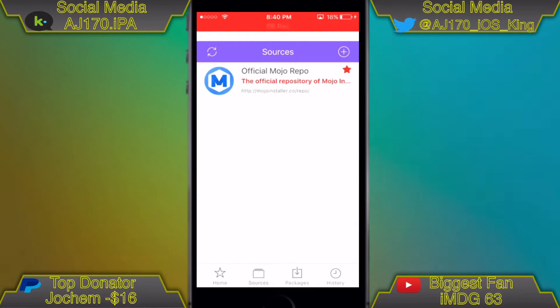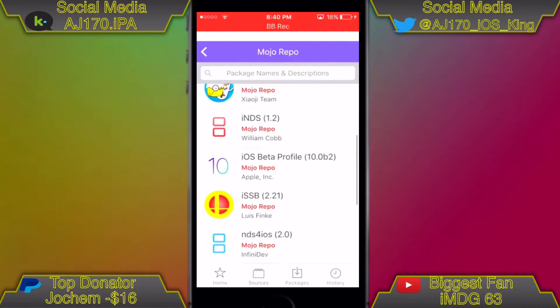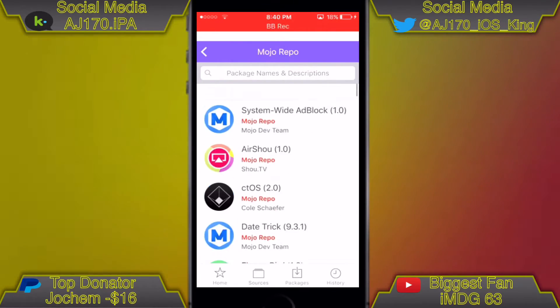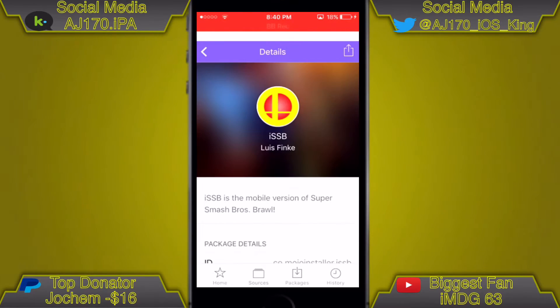Scroll down until you find the app you want. Just about all of them should work with the date trick. As you can see they have a few apps — not that many — but go ahead and look for whatever app you want.